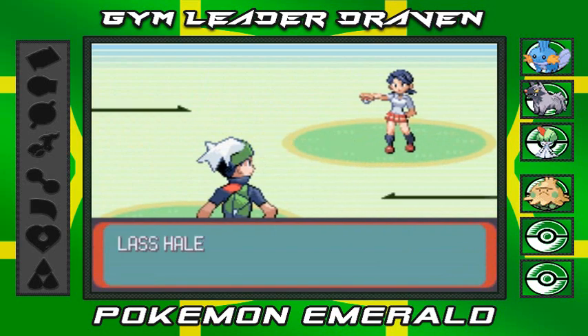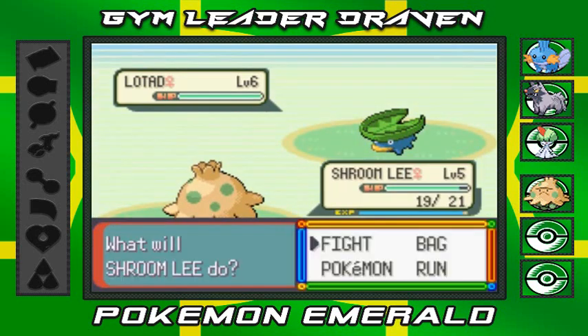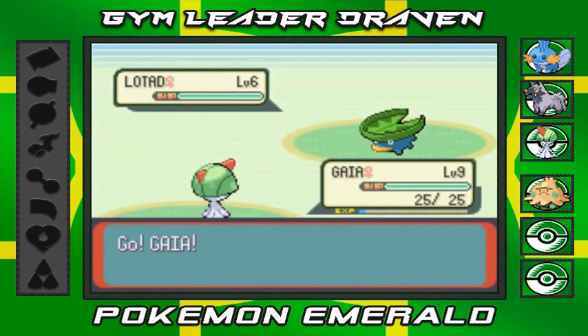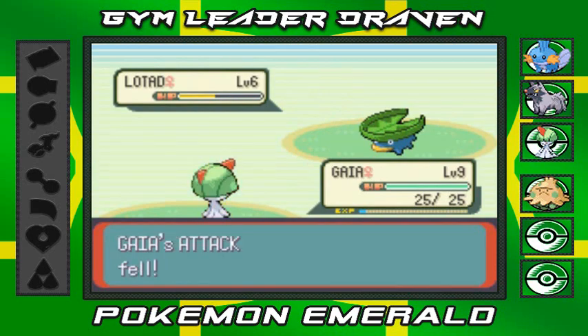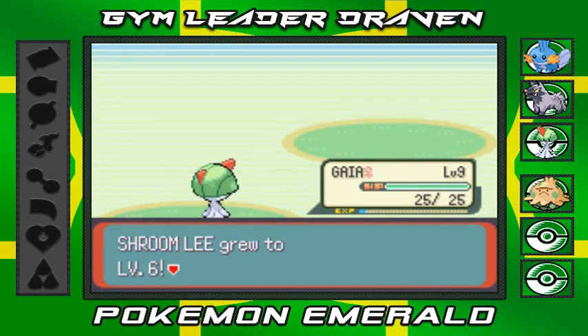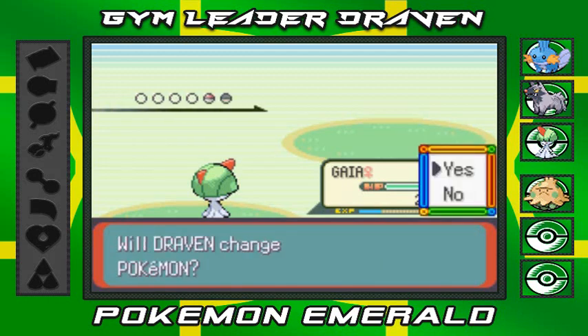So here we go - Lass Haley would like to battle. She's coming out with her Lotad. Shroomlee got enough experience points but I need to switch out right now, so let's go with Gaia. Mudkip can't do much against this Lotad. There's that Swift Swim ability. Gotta love those Growl attacks. Confusion attack - can't really do much right there because it's a Confusion attack, a special attack. Say goodbye to Lotad right there. Gaia is getting some points.